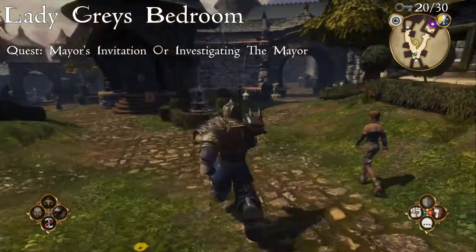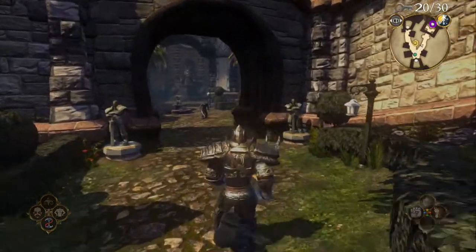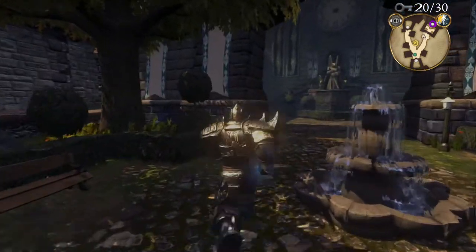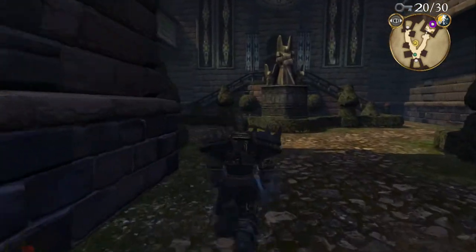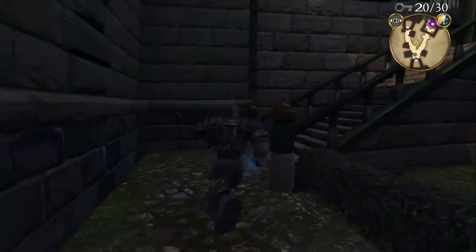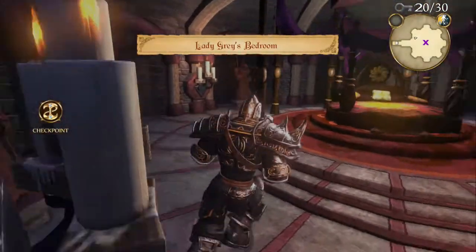Entering Bowerstone North from Bowerstone South, head into the Mayor's Mansion. This requires either the quest Mayor's Invitation or Investigating the Mayor. Make your way through the mansion to Lady Grey's bedroom — once you're in there, search the bed for the key.